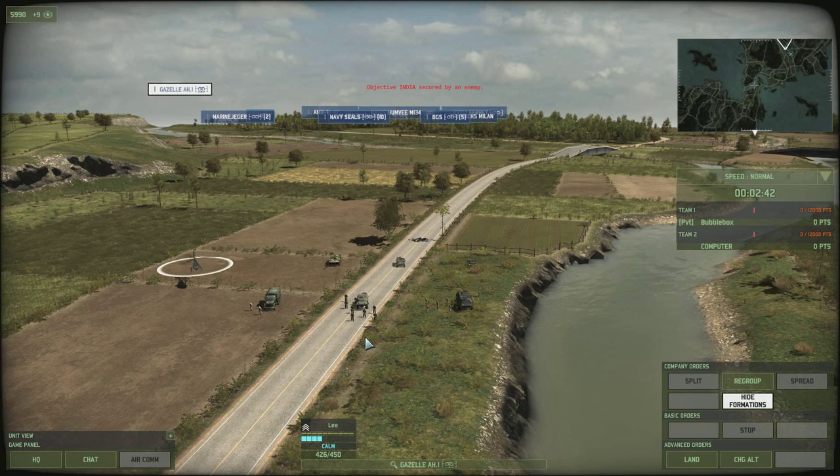Hi guys and welcome to another Wargame Red Dragon tutorial video with me Bubblebox. Today we're looking at the extremely important reconnaissance group of units. Reconnaissance units are essential as they give vision to all your units on the map. They have superior optics and special training that enables them to spot any hidden units that are around.